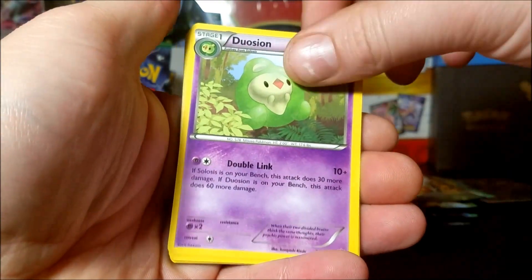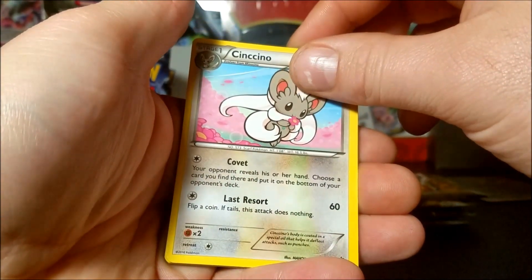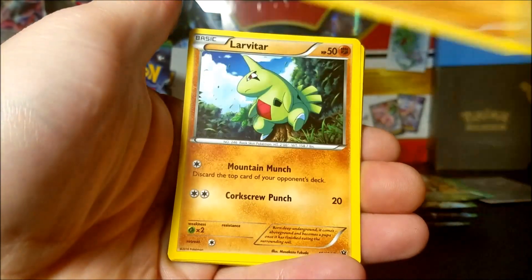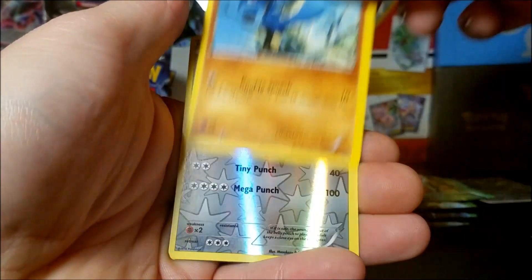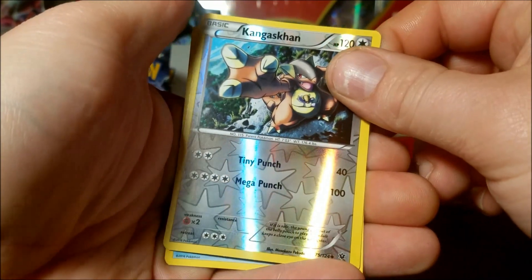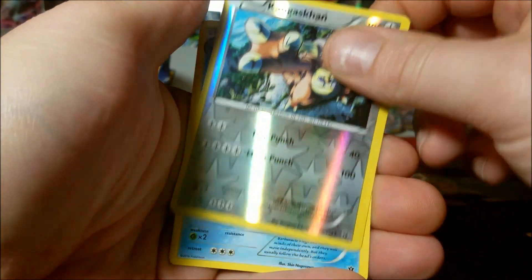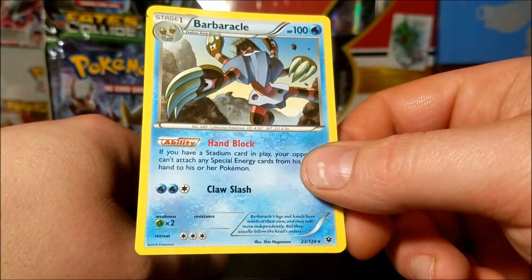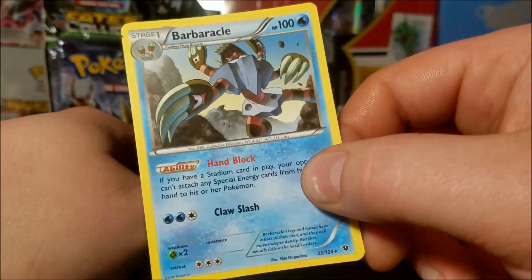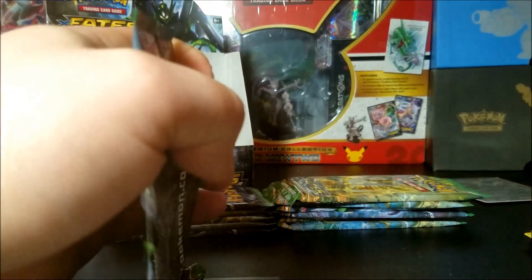We have a Dusknoir, Devolution Spray, a Cinccino, Diglett, Larvitar, Carbink, Jigglypuff, Rilou, reverse Kangaskhan - that's only uncommon but Kangaskhan's awesome - and we have a Barbaracle rare, non-holo.